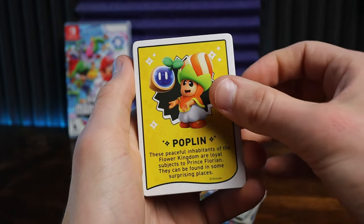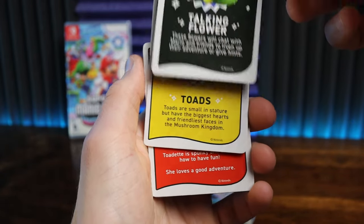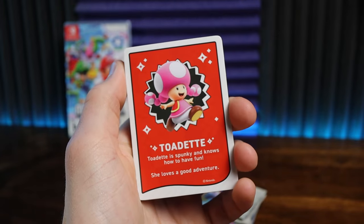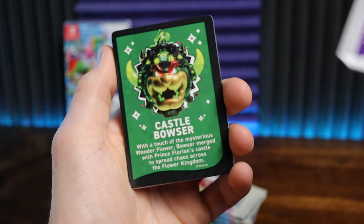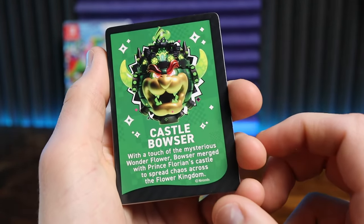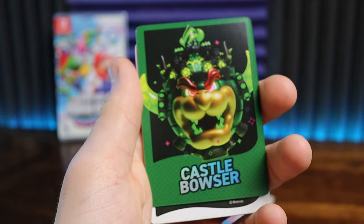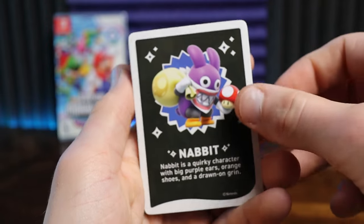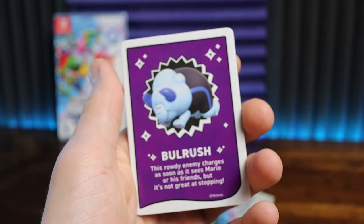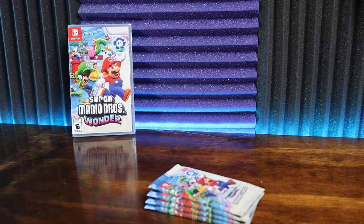So we got the Poplin, Prince Florian, Talking Flower, Toads, Toadette — I'm seeing a darker card. Trotten Piranha Plants, Castle Bowser is our first holofoil. The back of it's holo. That's our first holo card, Castle Bowser. Pretty nice looking. We got a Nabbit, the Bulrush, and then Luigi. Not a bad start. We got one holofoil, and a decent chunk of the base cards have been acquired, so now we need some luck on our side.